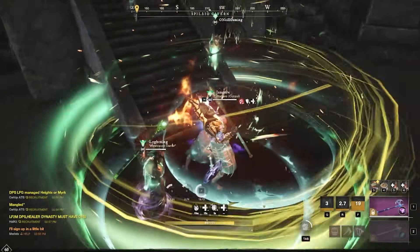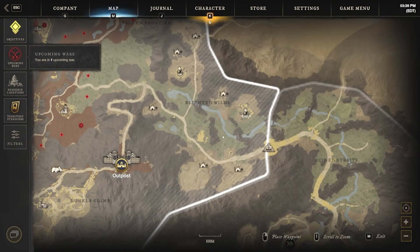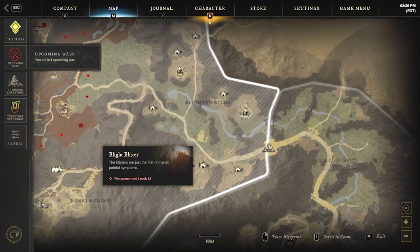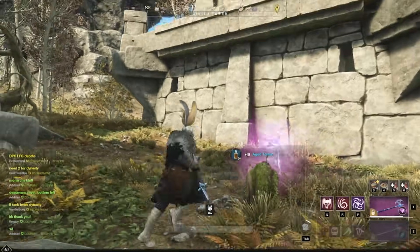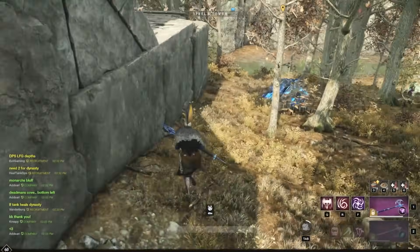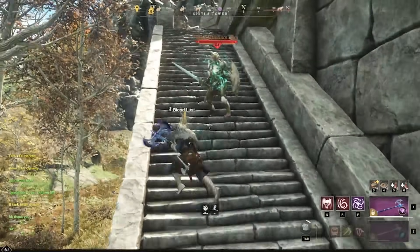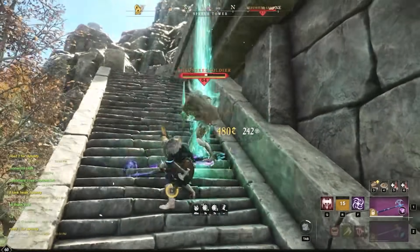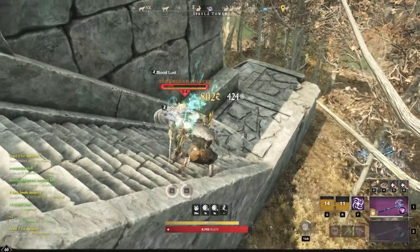For the third and final spot, we are going to be over here to the far east in the Shattered Mountains. East of the Mountain Rise Outpost, we are going to be looking at Spryla Tower. This is a level 63 area with the highest level enemies of any of the areas we've mentioned, so make sure to take care — if you happen to pull multiple of these it can be very dangerous. This is surrounded by other smaller camps, and all of those camps unfortunately are pretty worthless. They have the Blight enemies and practically no chests, so I wouldn't even recommend going and checking them out — it's kind of a waste of time.